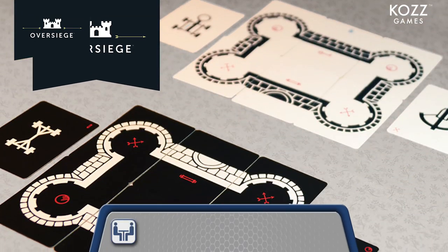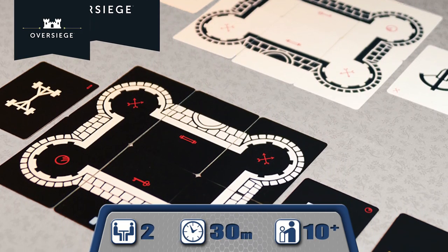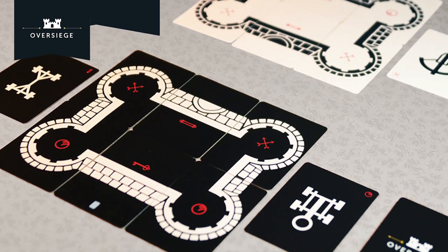Overseige is much the same way. You're going to be playing as two forces, each in control of their own castle, trying to bring down your opponent's walls and eventually capture their king, and this is all done with just two decks of cards. Now if you look here in front of me, I do have the game already set up.